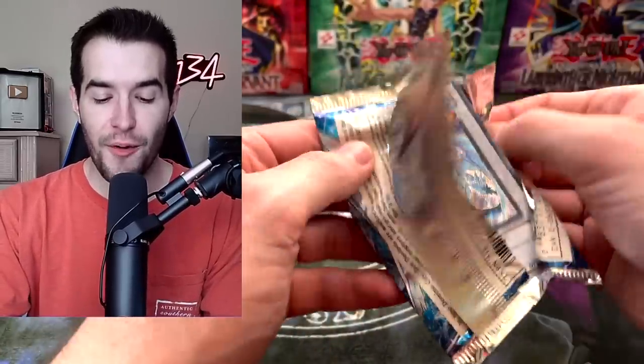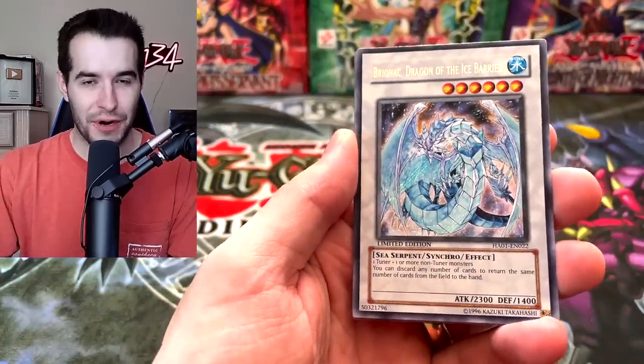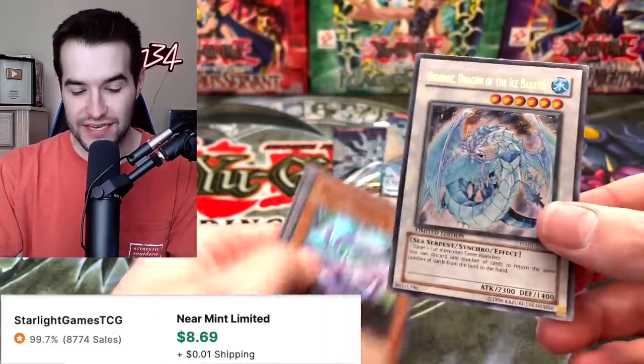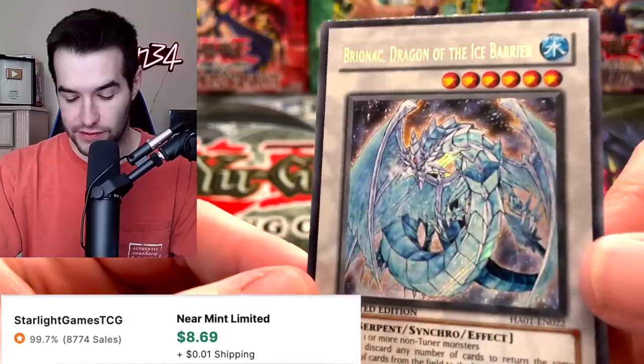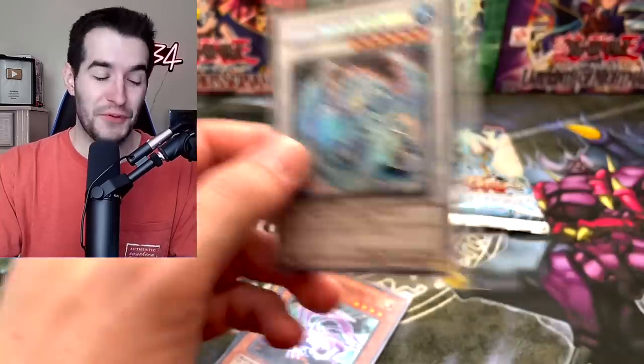So let's start with Hidden Arsenal — probably the least exciting for sure. The other ones are pretty big. Oh, we get the Briennec! That is awesome. That is definitely one of the cooler cards in the set. We will take that. I'm actually really excited about this card — it looks really cool. It's a very good card. That's a pretty nice pull — that's about as good as it gets out of Hidden Arsenal.